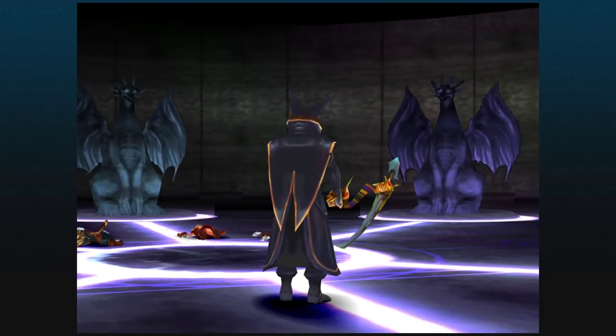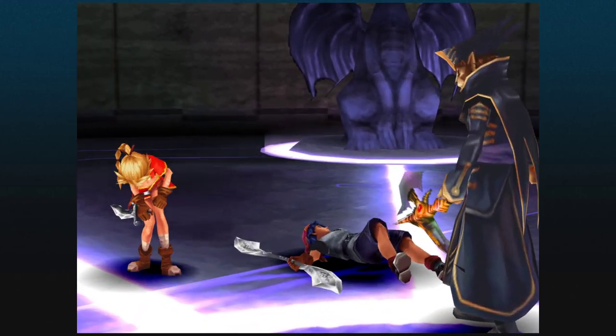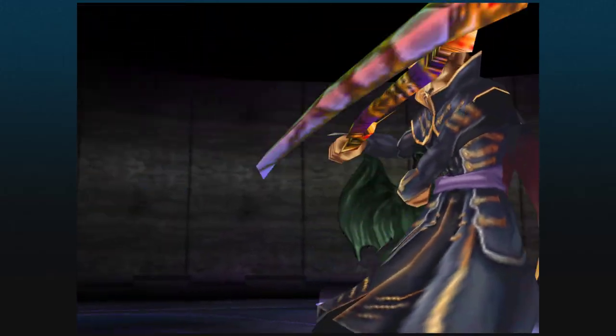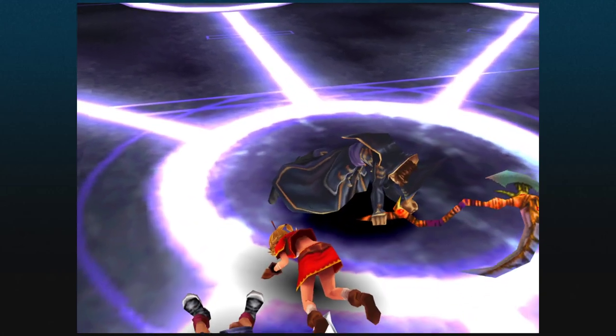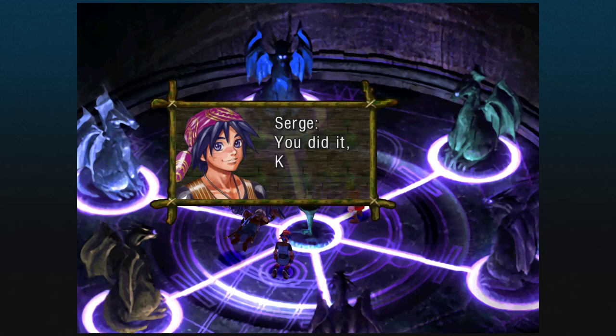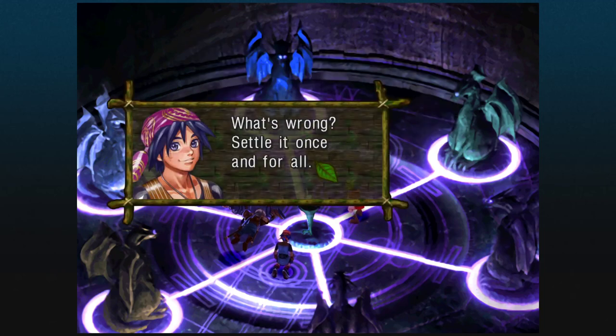Anyway, when you finish it, Serge looks at his hands and wonders what he did. And with a last-ditch effort, the Kid stabs Lynx — i.e. Serge — and the scene plays out exactly as it would have. But it's nice that they threw in an extra little bit of scene there to show off different variations on that. Nothing else changes for the rest of the scene.